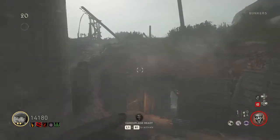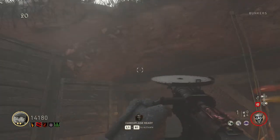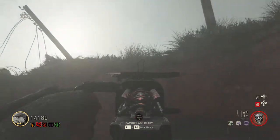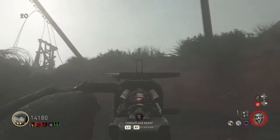The last spawn location is above this tunnel in the grass. This is probably the toughest one to see on the cliff side, but when you shoot your ripsaw, just shoot in this direction and you'll hit it.